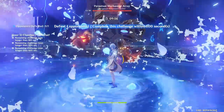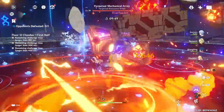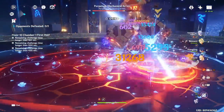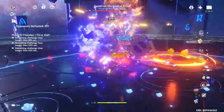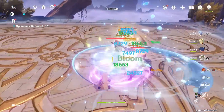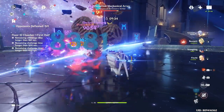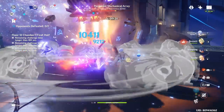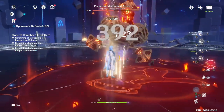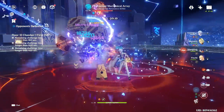Even before Dendro Reactions, Ayato has already been a very good Hydro character. Not only is he very easy to play — all you have to do is set up his burst, cast his E skill, then spam normal attacks with a very cool animation — but his E skill also has very good AoE, feeling as if he's attacking 180 degrees in front of him with a wide range. This makes him very comfortable to use against grouped enemies, which is key for any DPS character.